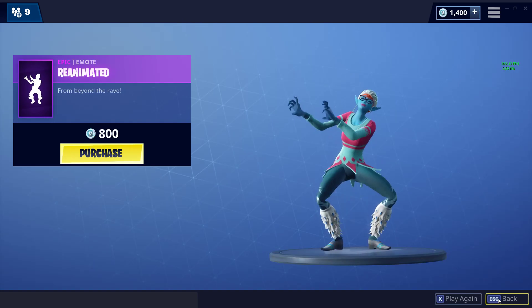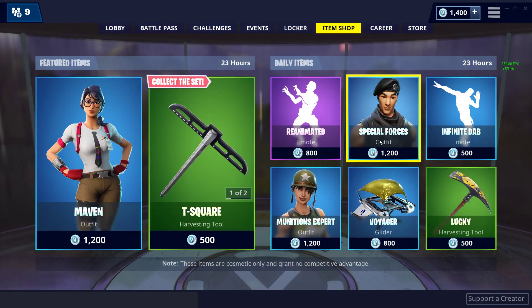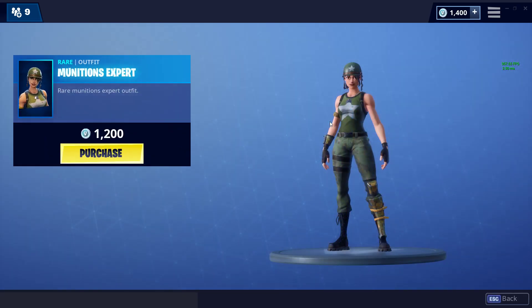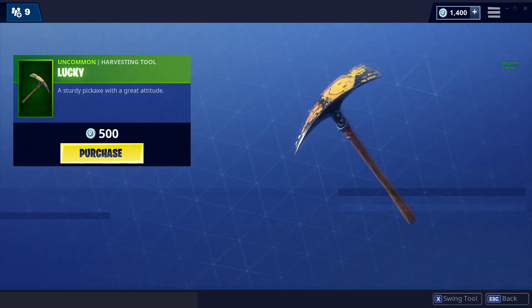We got the Reanimated emote. Not bad. Not a fan of the pickaxe, really, but whatever. We got the Special Forces skin. Munitions Expert. Voyager glider. Lucky pickaxe.